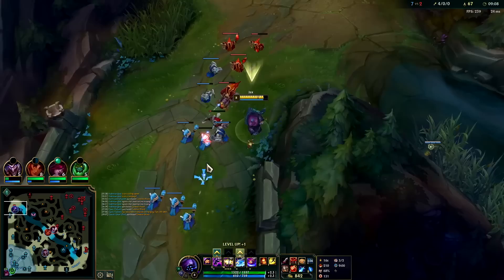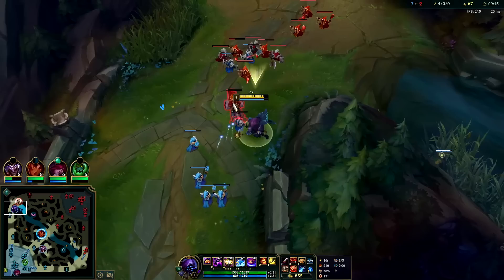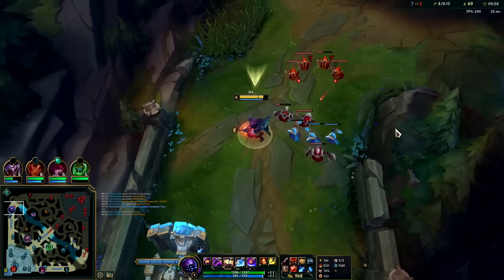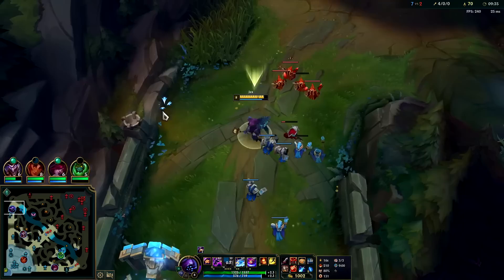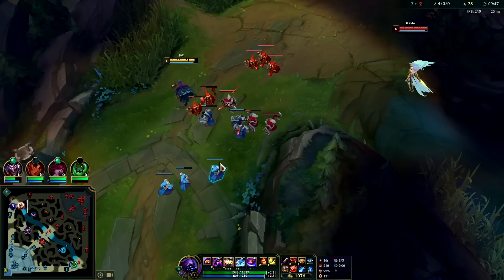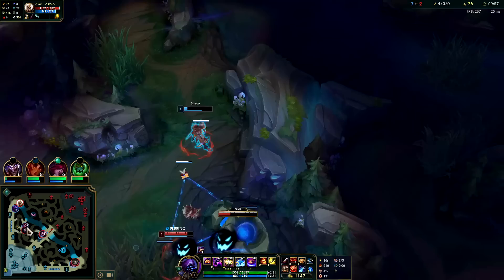She misses cannon — big sad for her. I'll go ahead and lay that ward. I didn't lay the control ward because I don't want her to break it as I freeze. Trying not to take her minions right now because the wave is in the make-it-or-break-it part. I need to let my range minions die here a little bit. I'm actually missing way too much CS. It's not a true freeze anymore but she might think it is — but if she AOEs the wave like that it is a true freeze.